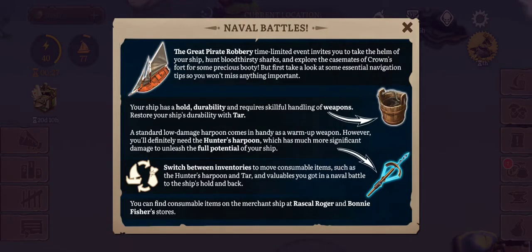The Great Parrot Robbery time-limited event invites you to take the helm of your ship, hunt bloodthirsty sharks, and explore the casemates of Crown's Fort for some precious booty. First, take a look at some essential navigation tips so you won't miss anything important. Your ship has hull durability and requires skillful handling of weapons. Restore your ship's durability with tar. A standard low-damage harpoon comes in handy as a warm-up weapon. However, you'll definitely need the hunter's harpoon, which has much more significant damage, to unleash the full potential of your ship.